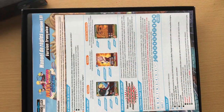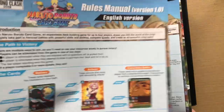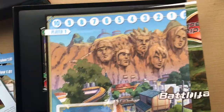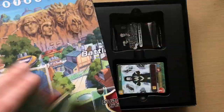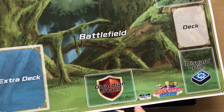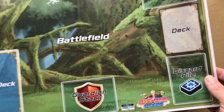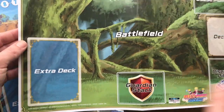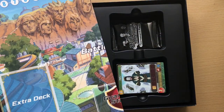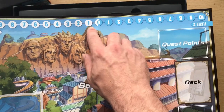We have instructions in French, Portuguese, Spanish, English, Dutch, and Italian. You also have two game mats. On the first one, there's a guardian stack — if anyone knows Dragon Ball Super card game, you put five cards here and that's basically your life. You also have an extra deck area for the big cards, and normal size cards. That's one mat.